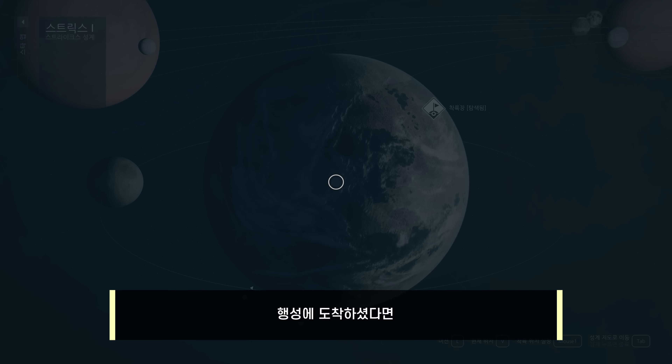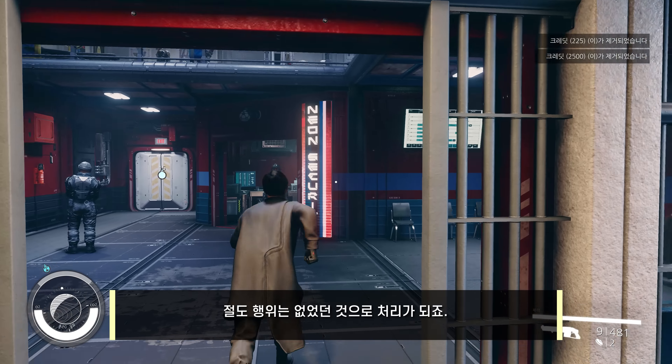전설 무기를 뽑는 데 성공하셨다면 주의할 사항이 있습니다. 이곳은 경비병들이 많아 은신으로 훔치는 것은 거의 불가능하며, 들킨다면 경비병이 다가와 훔친 물건을 압수합니다. 경비병이 다가오지 못하게 물건을 훔친 후 바로 도주해야 하며, 이후 현상금이 추가되고 경비병에게 잡히게 됩니다. 사회 기술의 설득 스킬에 투자하셨다면 뇌물을 건네 훔친 물건을 그대로 갖는 선택지를 고를 수 있습니다.